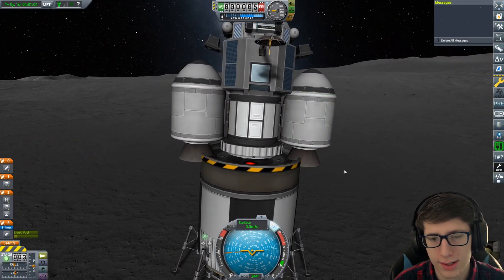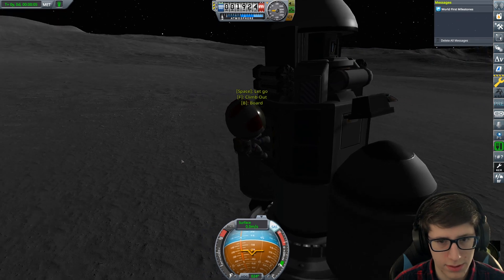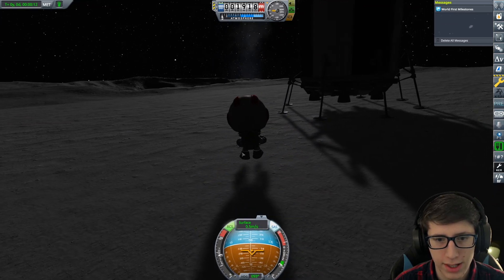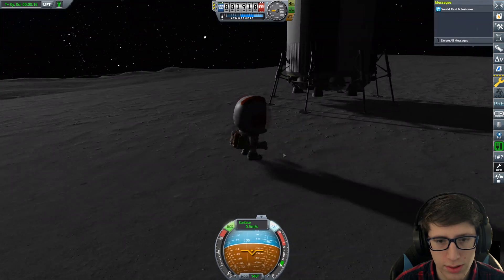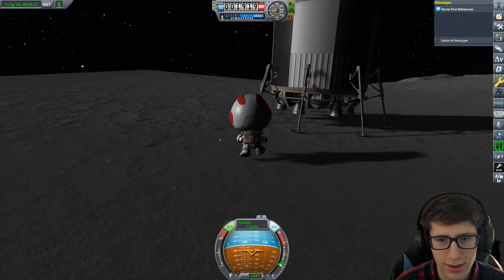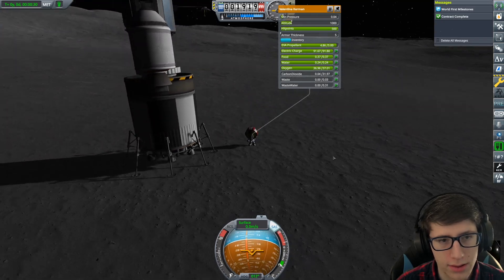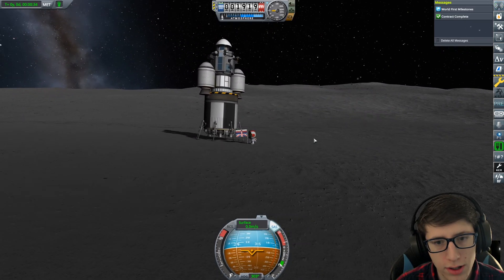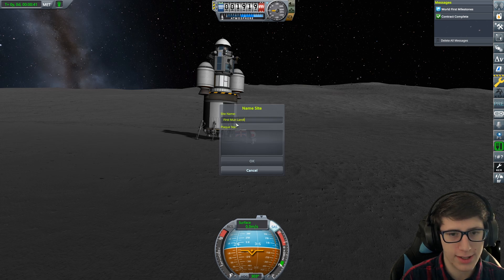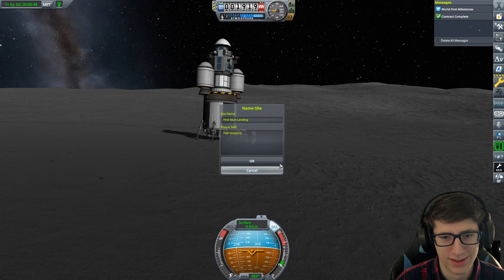Okay, Valentina, let's do an EVA. Make sure you've got your RCS on. Well, look at that — we have success. We have touchdown on the moon. Valentina is very, very happy about this. It's time to plant the Vuperion flag. We did it. We pulled it off. Oh my God. First moon landing. Hail Vuperion. We did it.